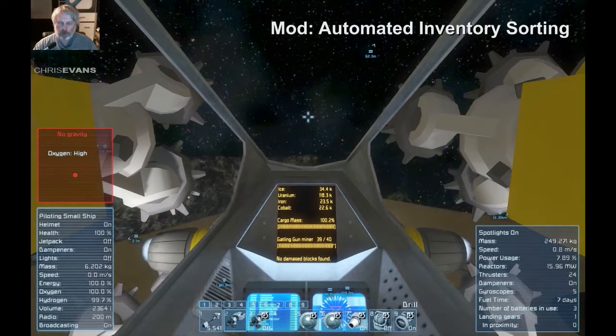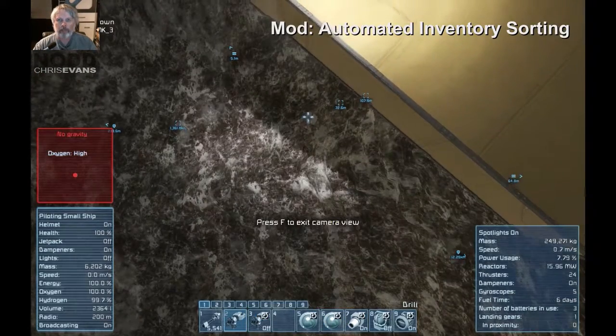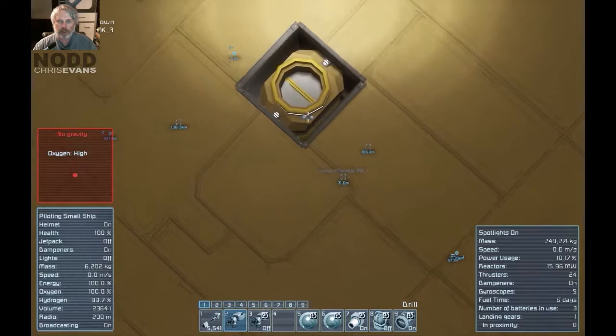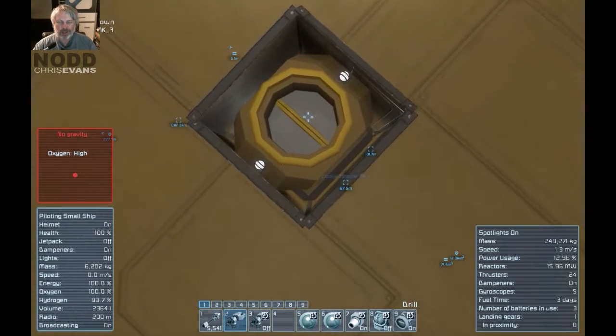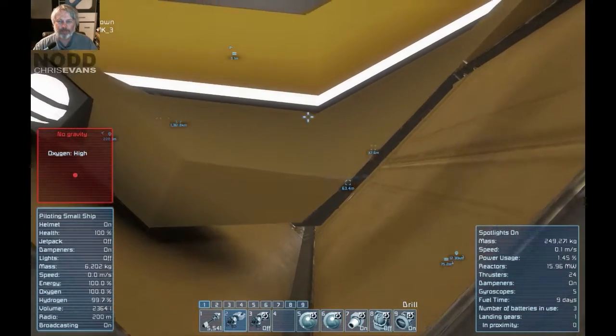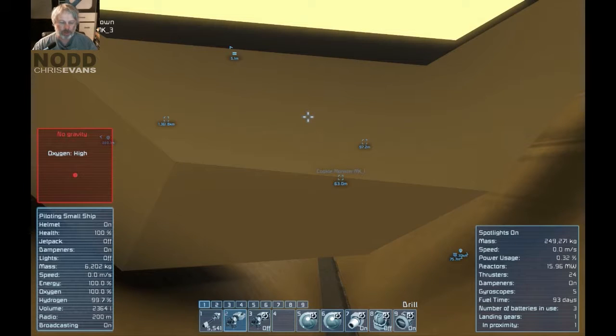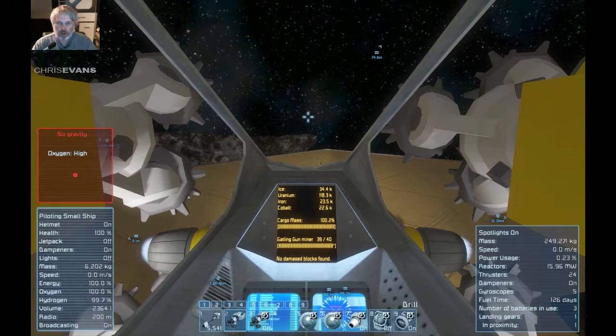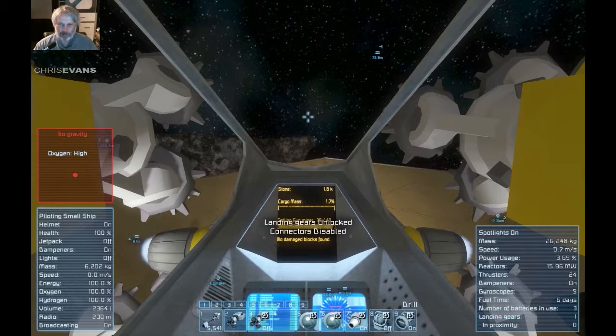So I've got an inventory sorting mod — I'll put it on the screen now because I forget the name of it. It helps move stuff around and put it in different containers. The conveyor sorter blocks are good, but I dislike the one-way thing about them. I wish there was a way to reverse or turn off the one-way restriction — it's great for sucking stuff out of the ship, but if I want to load something back into my ship, how do I do that with a one-way valve? So I don't use those. As soon as I dock, it should suck all the resources right out of my hull. We're docked — but my sorter is pulling stone out of my base, which is not ideal. Probably should have disabled those first.